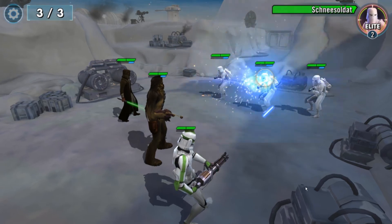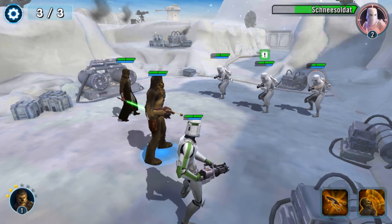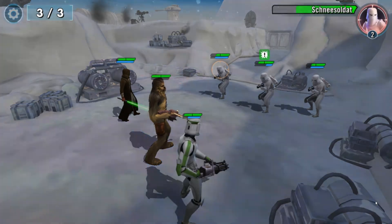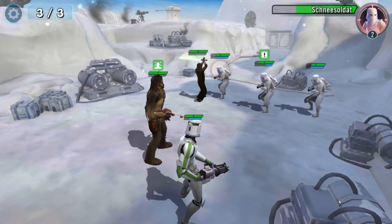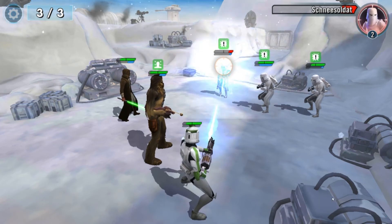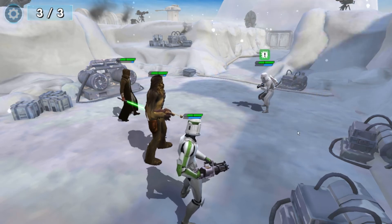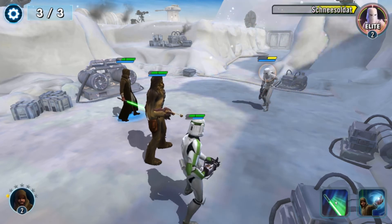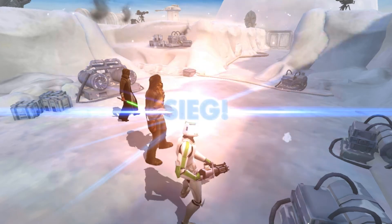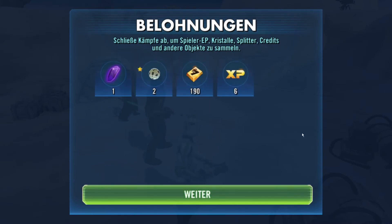Wir greifen mal alle an. Der hat jetzt seinen kritischen Schaden erhöht – 50% erhöhter kritischer Schaden. Wir schalten trotzdem erst die kleineren Gegner aus. Wir sehen, dass die nächsten Gegner sofort dran sind. Deswegen provoziere ich mal. Provoziere ist so lange aktiv, bis Chewbacca wieder dran ist. Ich greife jetzt mal an – der greift alle an, der greift auch alle an. Provozieren hat nicht wirklich viel gebracht hier. Aber der hier konnte eben nur Chewbacca angreifen. Den haben wir besiegt – nur noch der letzte ist übrig. Den greifen wir einfach an mit Einzelangriffen. Elite-Soldaten stecken meistens ein bisschen mehr ein als normale Gegner. Hier haben wir auch wieder alles abgeschlossen, alle Belohnungen abkassiert. Grandios.